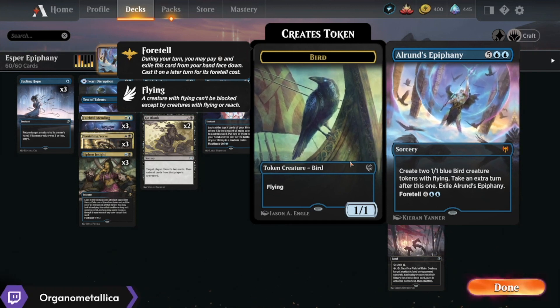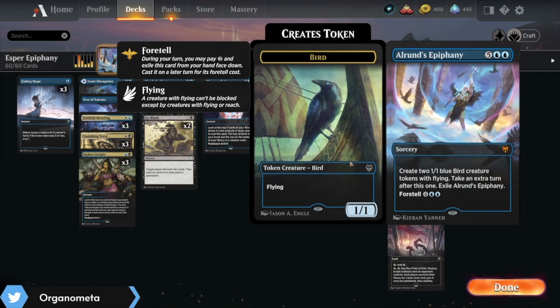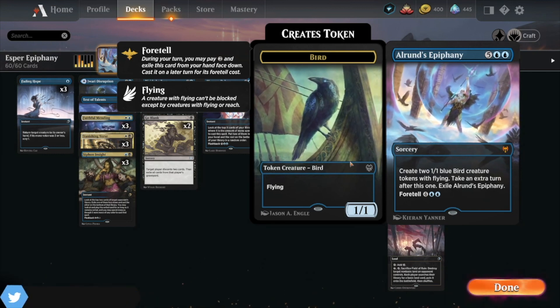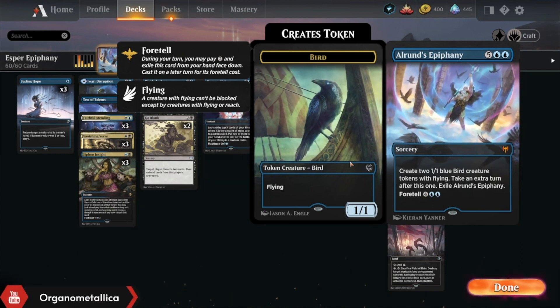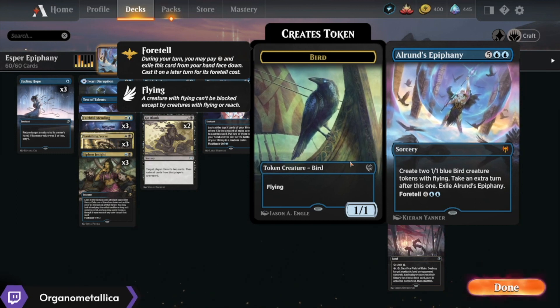I mentioned in my last video in the blue-white deck that didn't have Alrund's Epiphany that you can sometimes just win games off of the fact that people expect you to have it, and then you foretell — in this case like a Saw It Coming — and people will play suboptimally thinking it's Alrund's Epiphany.